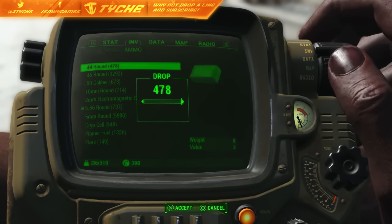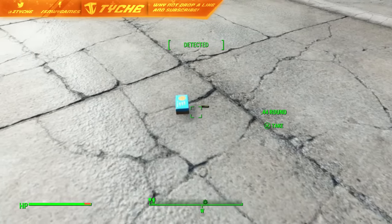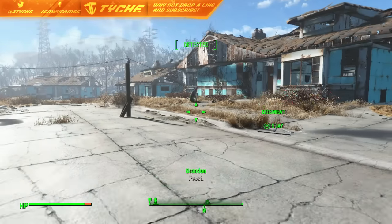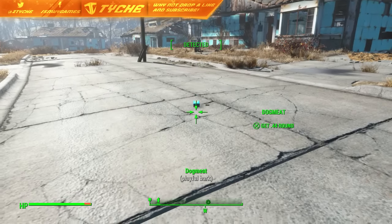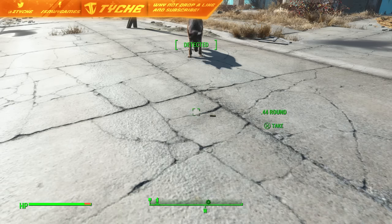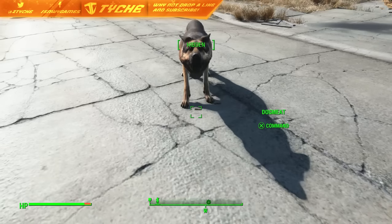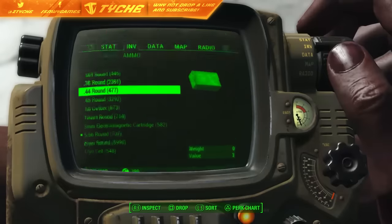I'm going to duplicate the .44 rounds and I'm going to drop all 478 — and done. If this works then we should be able to pick up the full stack a couple of times. Now we're going to want to command Dogmeat to get the .44 round and then move close enough. As soon as he pokes his head down, that's when we want to pick it up. As you can see I've picked it up, Dogmeat has picked up one bullet right there — he dropped it and put it in front of me.